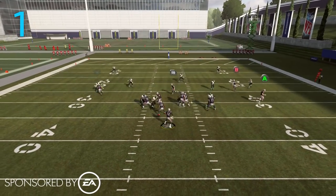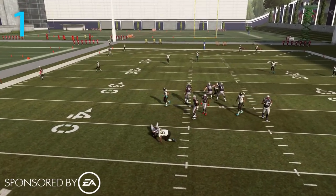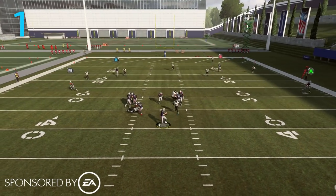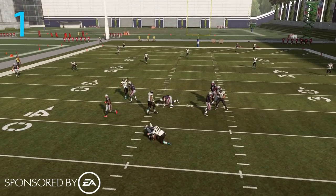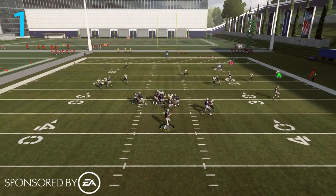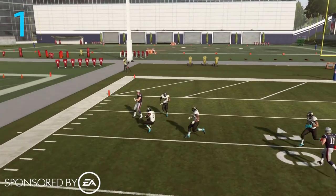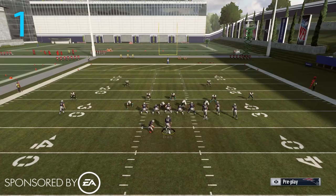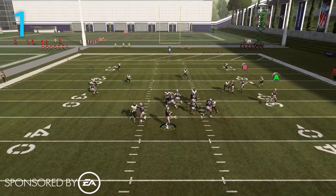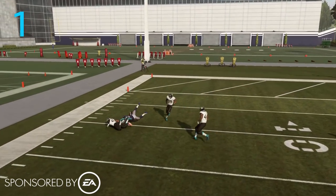Even against zone coverages, zone is going to do a lot better job this year — as you can see, PA post from Gun Bunch. The C route is just much longer developing. With a four-man pass rush coming, I can't even get the ball off because of how long the route takes to develop now. So not only does it not get as much separation, it's much longer developing, and even when it does develop the cloud flat was able to sink back and play it. So zones play it better, man plays it better, and it takes longer to develop — three things about the C route that have been nerfed.